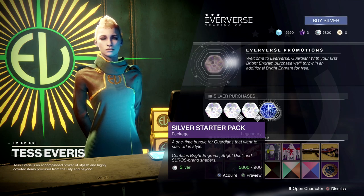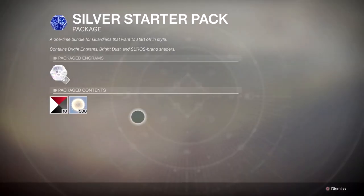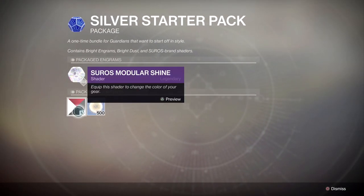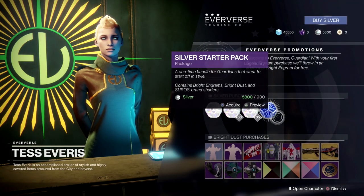So we've spent some money and we're going to start jumping in right now. We're going to start with this Silver Starter Pack. This is a one-time bundle. It contains a bunch of shaders — one-time shaders — some Bright Dust, which I'll talk about in a second, and Bright Engrams. There are three of them here. So we'll pick that up and go from there.